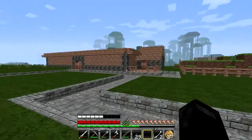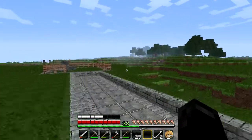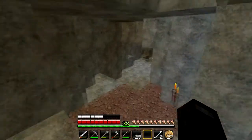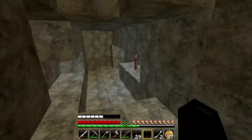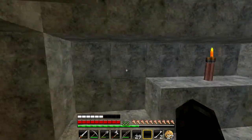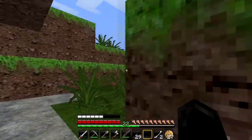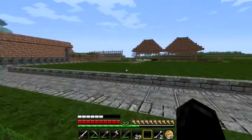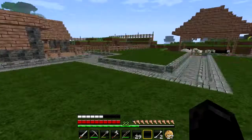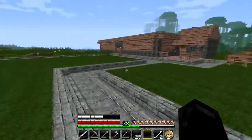Number one: what we're going to be doing this week is working on the mansion. We are not going on any explorations unless we need resources like cobblestone, but we've got plenty of cobblestone right here. We're going to work on the mansion and at least complete the bottom floor before we do anything else. That was number one.